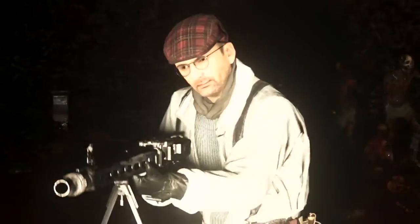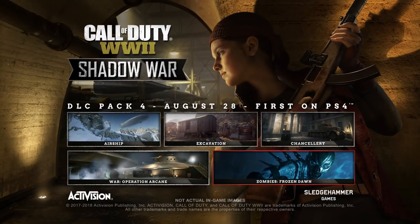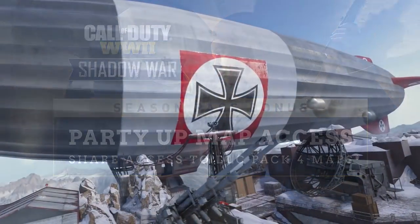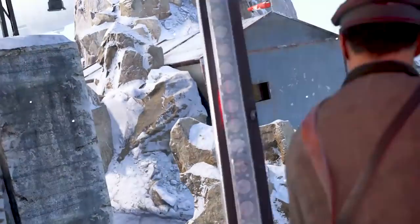One last thing to mention before we wrap this up is a cool feature called Party Up Map Access. With this, if you don't have DLC and you're playing with somebody that has the Season Pass for World War 2, you will get access to the DLC 4 maps. Looking at the fine print, this is likely going to last up until October 28th, although they said at their discretion they can end it before then or continue it past then. I think this is a really neat idea — it gives somebody without DLC the opportunity to try it out just by partying up with somebody that has a Season Pass.